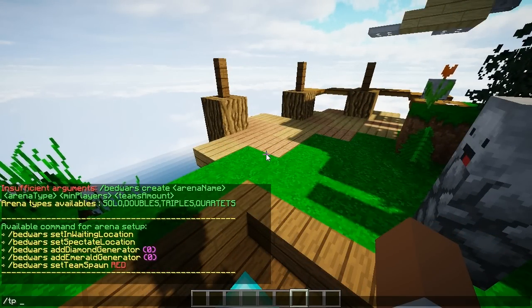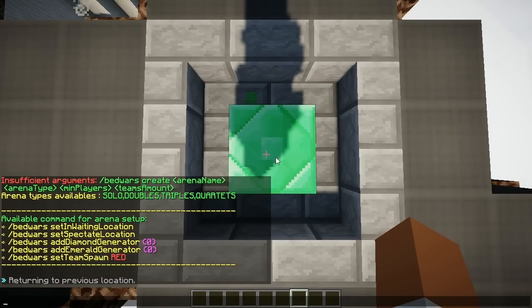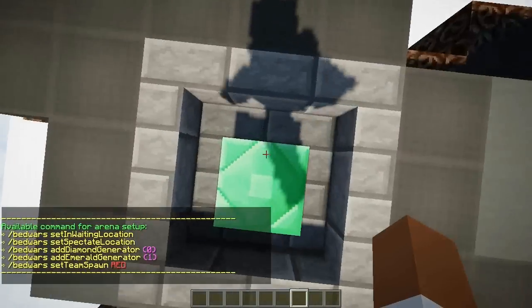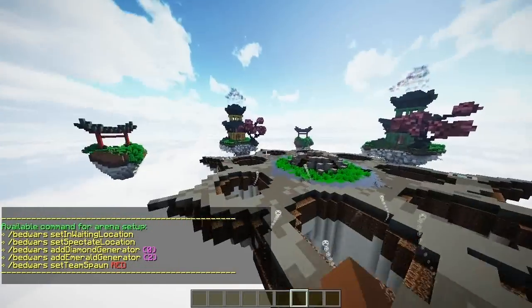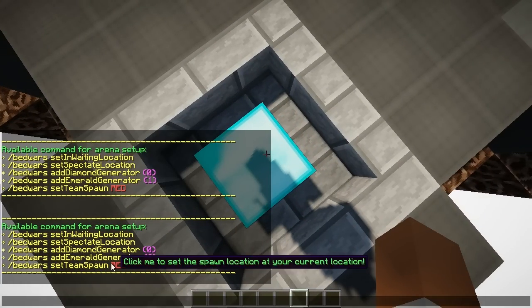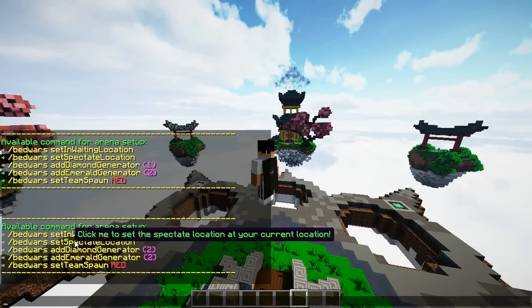First, I'm going to add all the emerald generators. The developer made this really user-friendly — just click 'add' and add all your emerald generators like so. I just added two. Then go ahead and add all the diamond generators as well — just click and add another diamond generator. You can also add a spectating location, so just go ahead and click it.